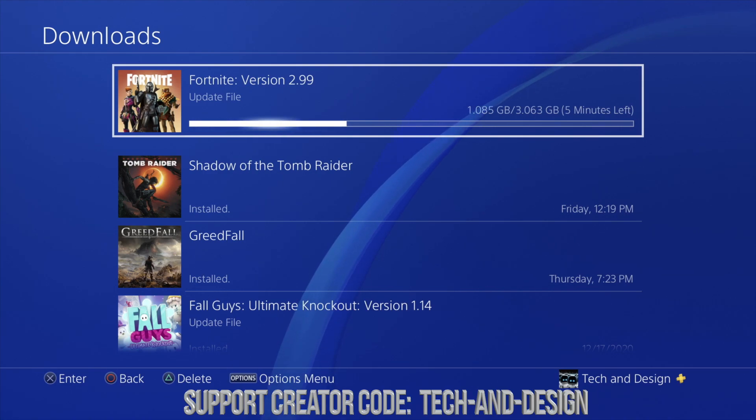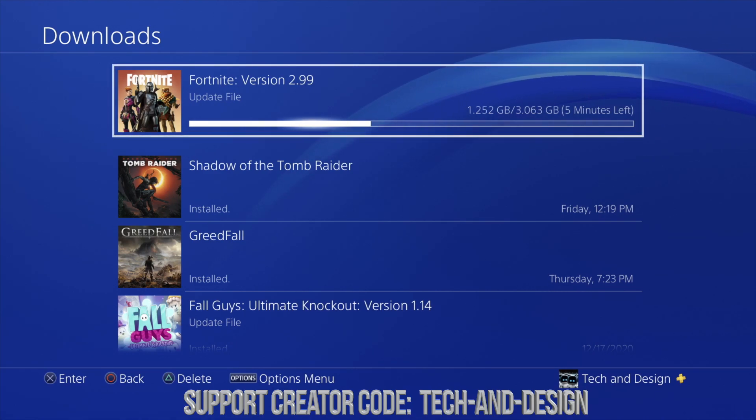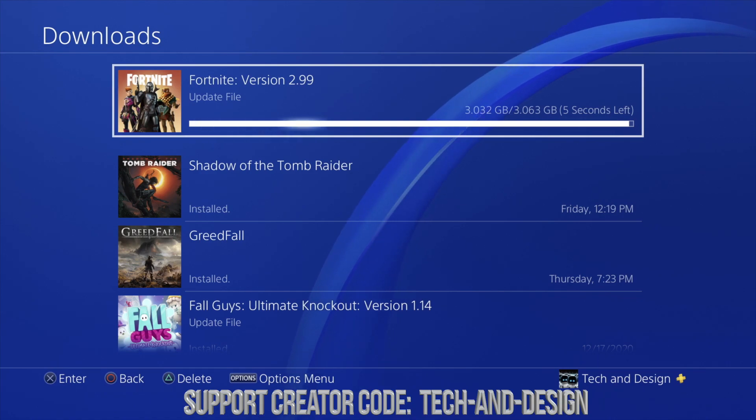Once it's done, you can just launch Fortnite and get playing. You cannot and should not try to launch Fortnite when it's trying to update. It's also a good idea to keep your PlayStation running — don't let it die or turn off by itself while it's running any updates for this game.